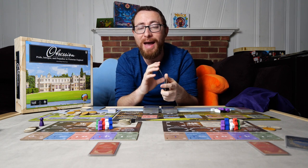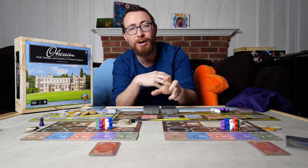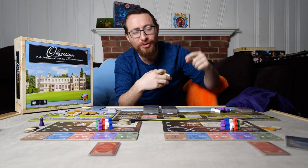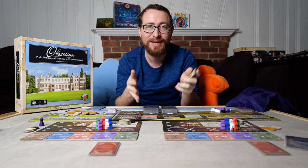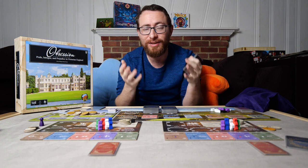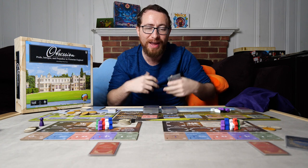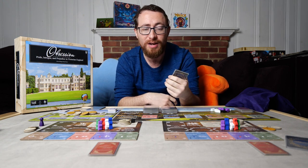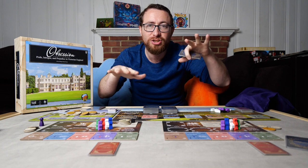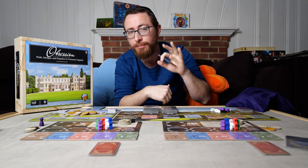Which levers you press in this game matters a lot - whether you're going for money, prestige, guests, or reputation. All these things will work together in unison. Having a ton of guests can be incredibly helpful, but if you don't focus on your reputation, you won't be able to play half those guests. Having guests and reputation is helpful, but if you don't have money, you won't be able to have new events. Knowing where and when to manage all these different levers, when to push on one so that it accelerates another - that really works in this game, so there is a strategic push here.